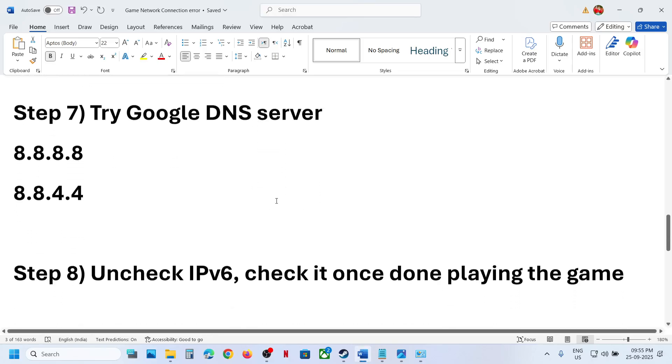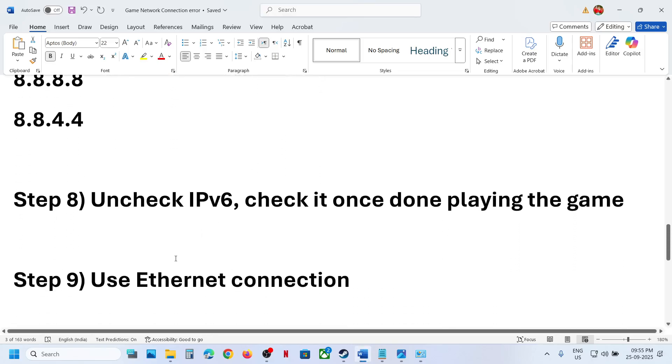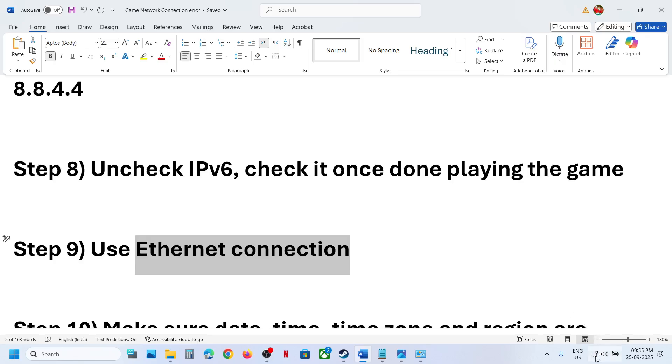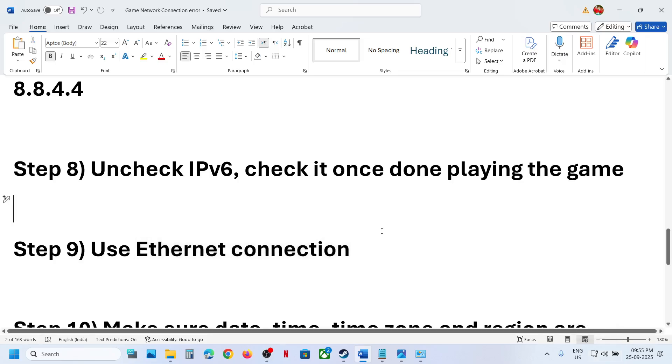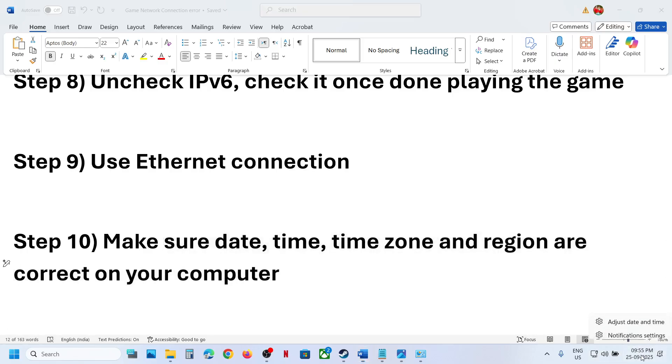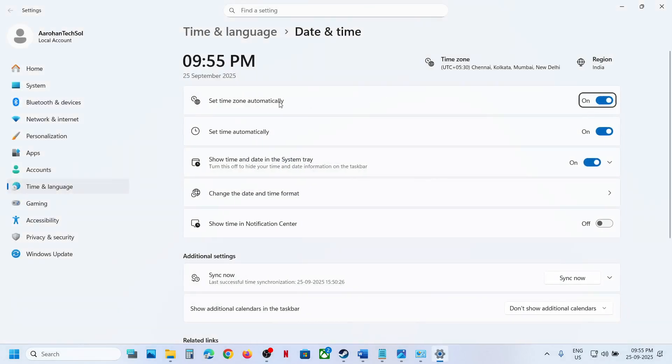The next step is to use an Ethernet connection. If your computer has an Ethernet port and you have an Ethernet cable, switch to a wired connection and then launch the game. Also make sure your date, time, time zone, and region are correct. Right-click on the date and time in the bottom right corner and click 'Adjust date and time'.